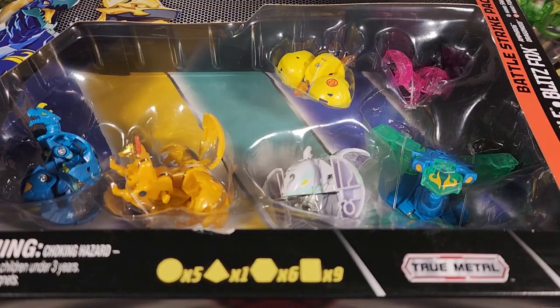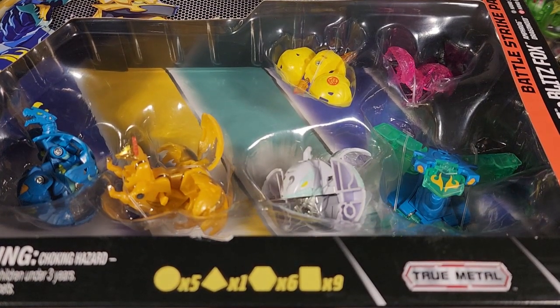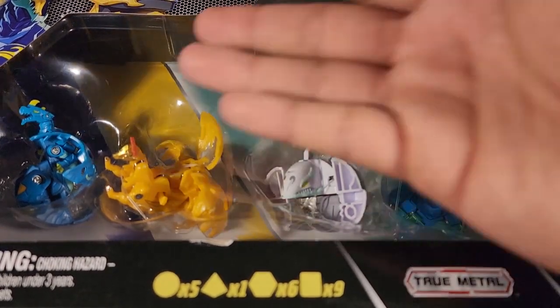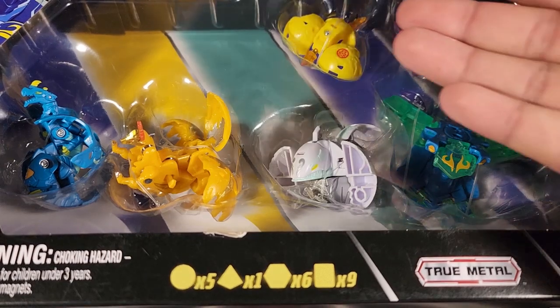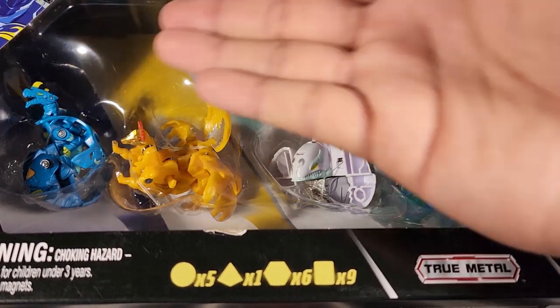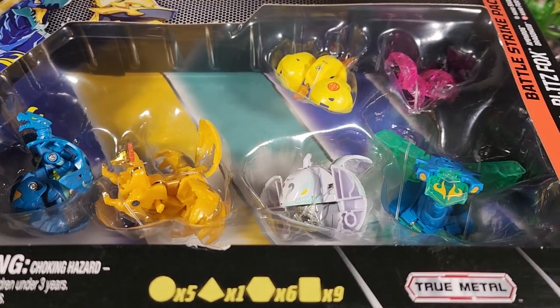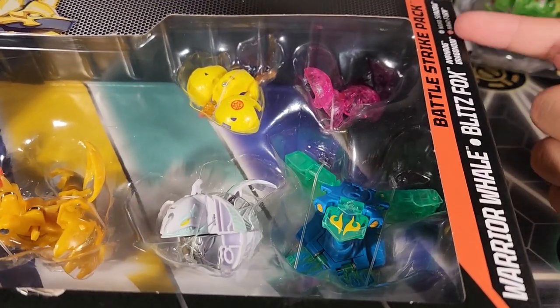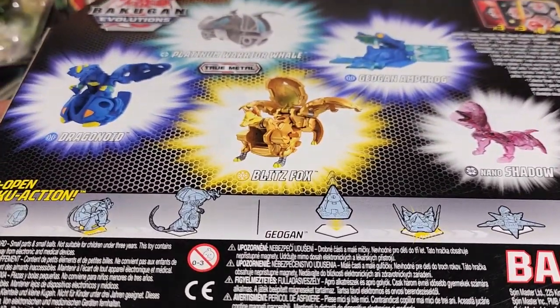We're opening up a Battle Strike Pack — these are huge boxes because they come with six Bakugan. In here we have a Geogon, a Platinum Series Bakugan, two regular cores, and two Nanogons. Lots of stuff in here, and we can take a look at the back so you guys can see all the Bakugan more clearly.